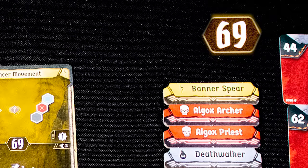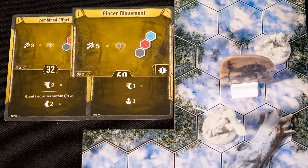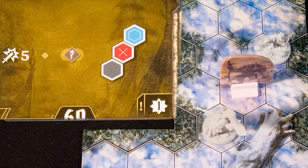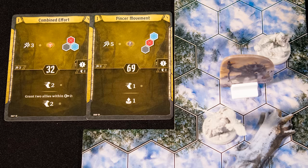On your turn you will select two cards to play. One card will be the leading card and its initiative score will determine when you act. When you act, you can use the top of one card and the bottom of the other, and you can choose freely. In this case we will use Pincer Movement because the enemy is between us and an ally.